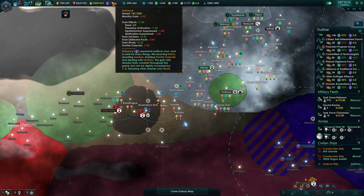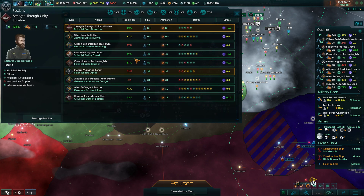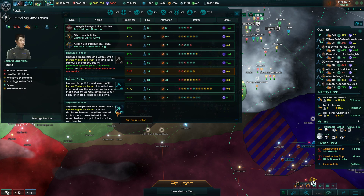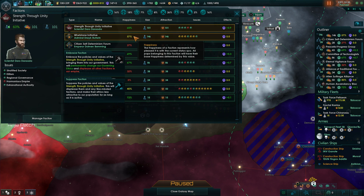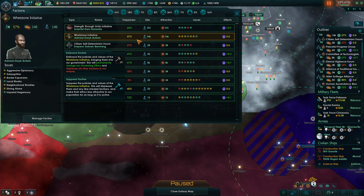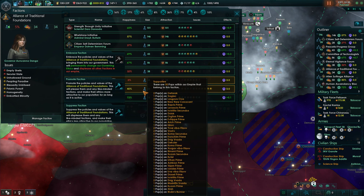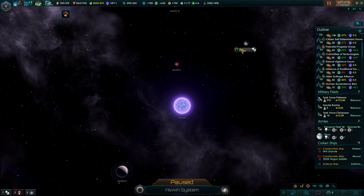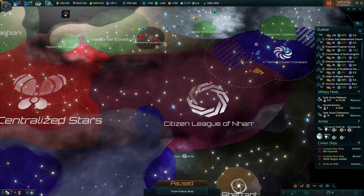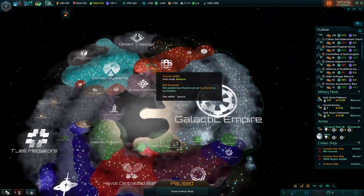They seem to be two separate entities in the game. We are losing influence, so I'm going to go into my factions and stop suppressing most of these guys. I want to stop suppressing them so I can have that influence because I'm going to use it for capacity overload in the future. Now we're making one influence. I think it's because our rivals are getting screwed. We have that rivalry - and we might as well declare you a rival again, why not.